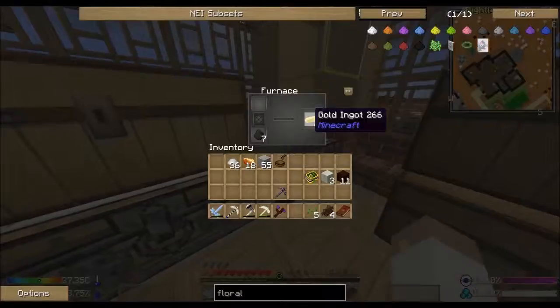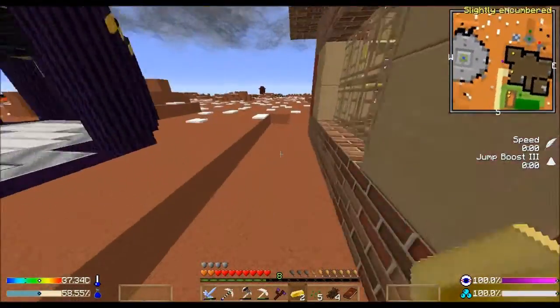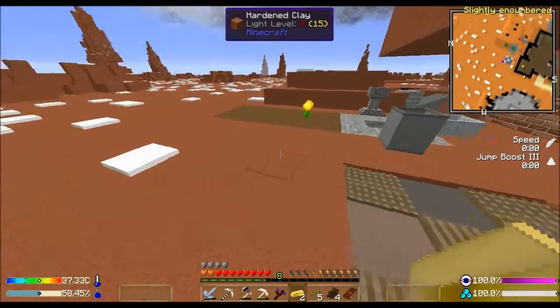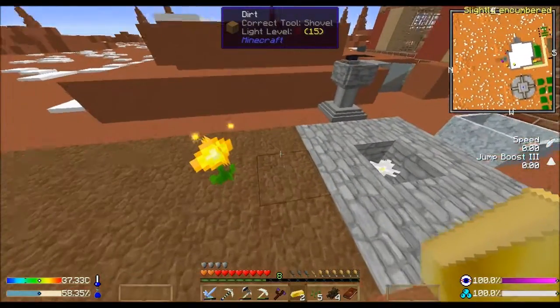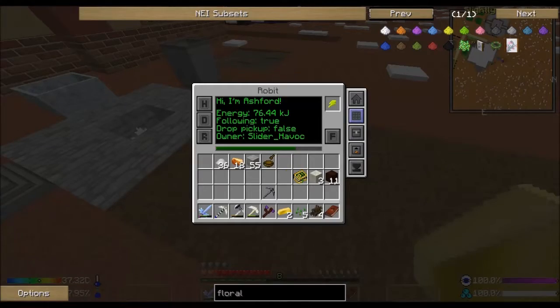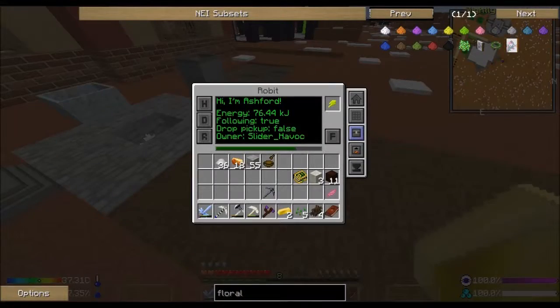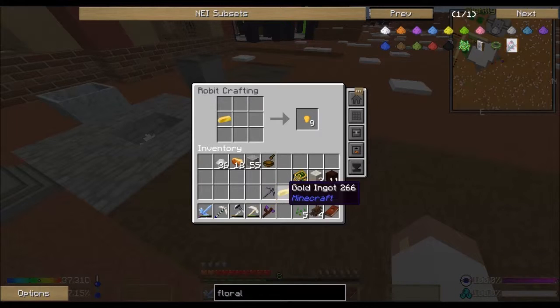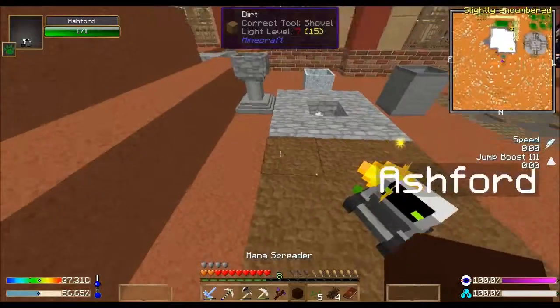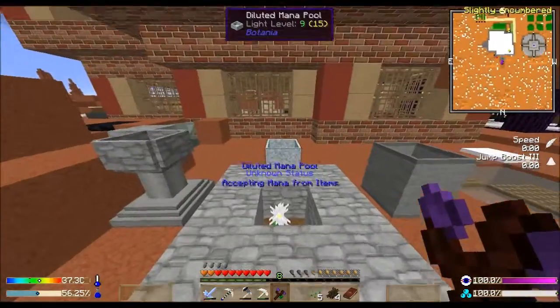I need a real mana pool as opposed to a diluted one. I've got the petals with Ashford and I've got the living wood on me. I want to put the spreader right here - come here Ashford, I need you to craft this. I need to grab one of these petals first - which one do I have the most of? I've got 12. So we grab this - it was a petal and some living wood - gives us a mana spreader.